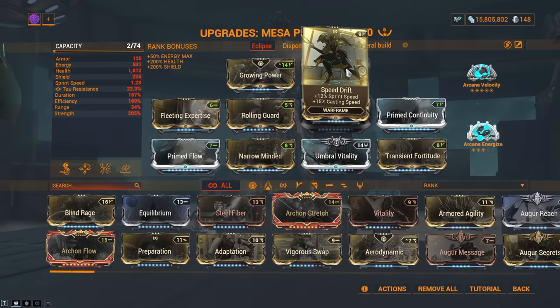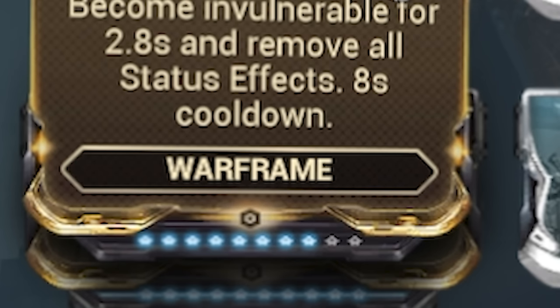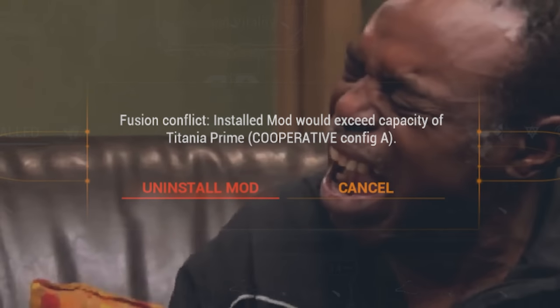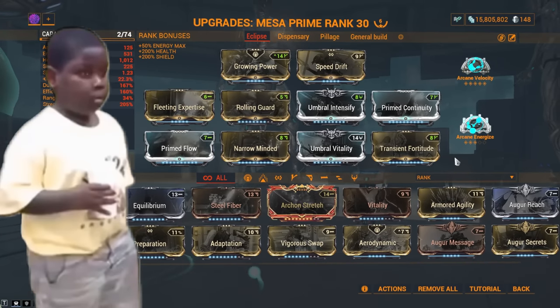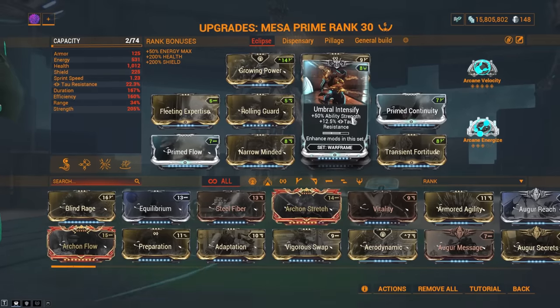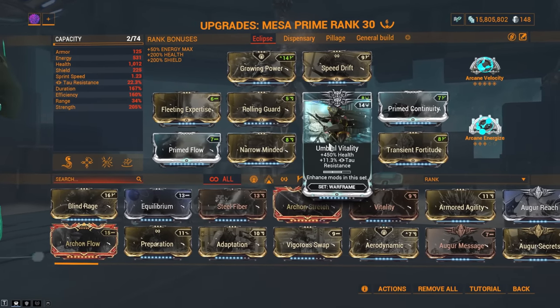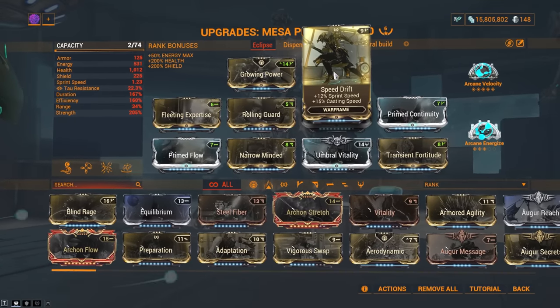You do not need an aura slot — this is flexible. Fleeting Expertise, Rolling Guard, Umbral Intensify, Primed Continuity, Primed Flow, Narrow Minded, Umbral Vitality, and Primed Vigor — max your mods, it really helps, but only if you have a lot of forma. Growing Power and the aura slot are flexible.